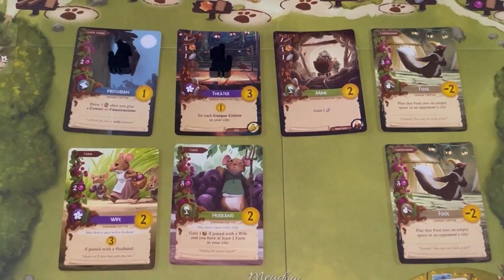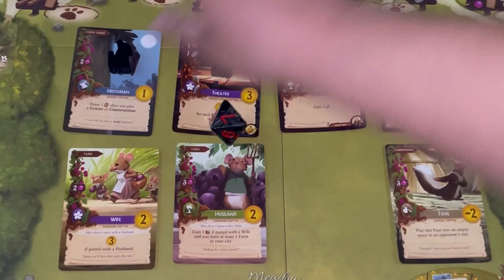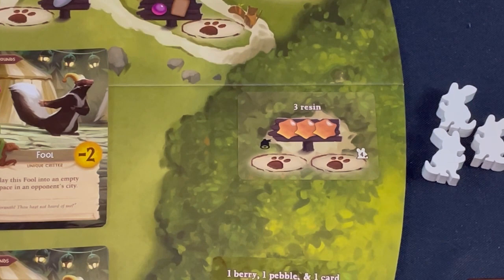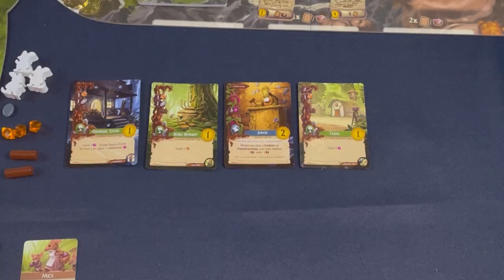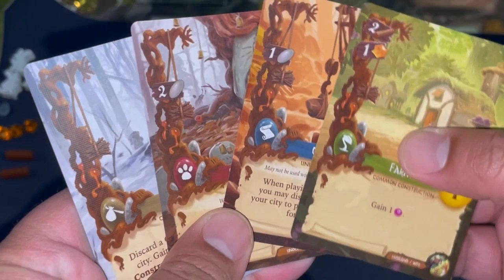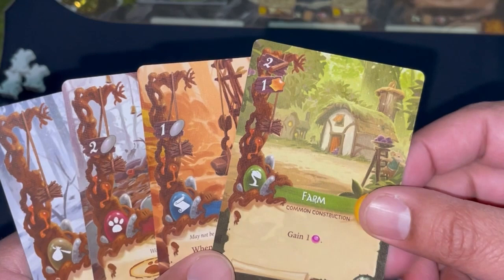I pray the bot doesn't roll a five or six to take the Husband or Wife — it rolls a seven and takes the University instead. I place my second worker on a forest space for three resin, and with the mouse power I also gain a stone. Now with workers placed, it's time for card plays. I have another Farm in my sights and the Husband and Wife could both be free.